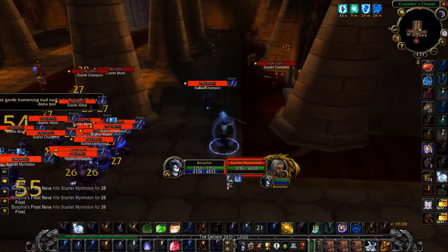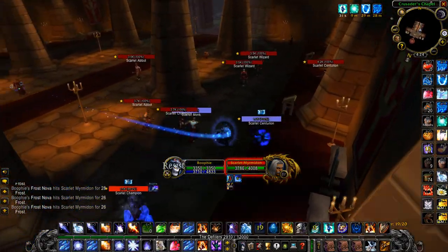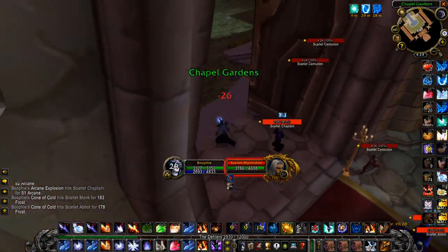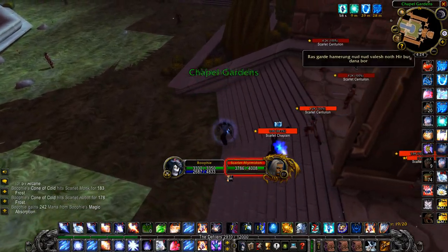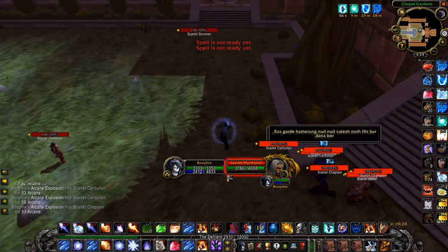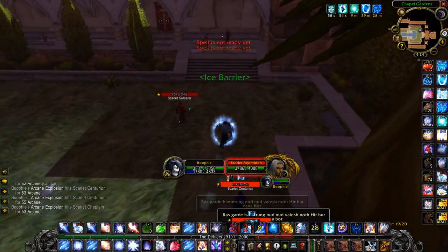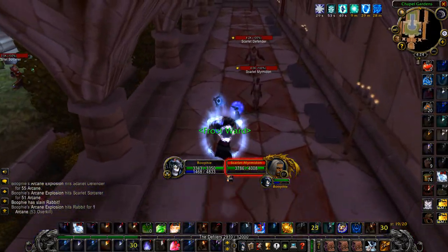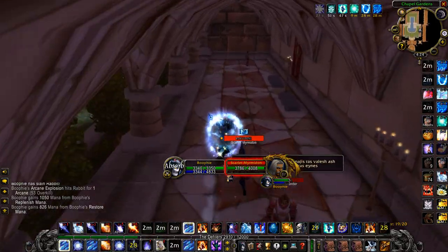After nova-ing, you want to blink out. If anything is close to you, jump around and Cone of Cold them. Make sure your shields are up. Here's where you want to make sure you've got your Ice Barrier and your Frost Ward up.